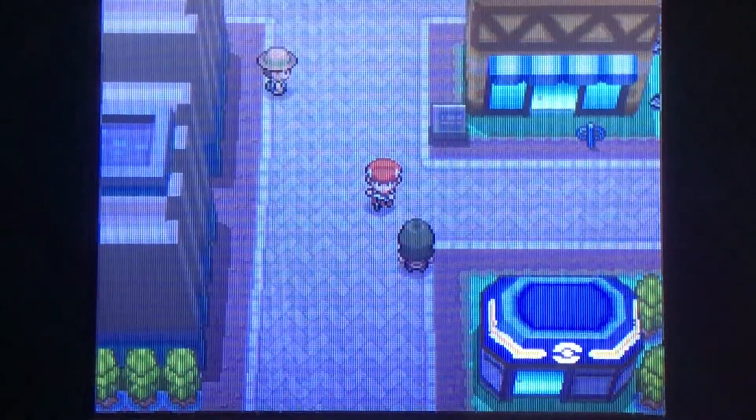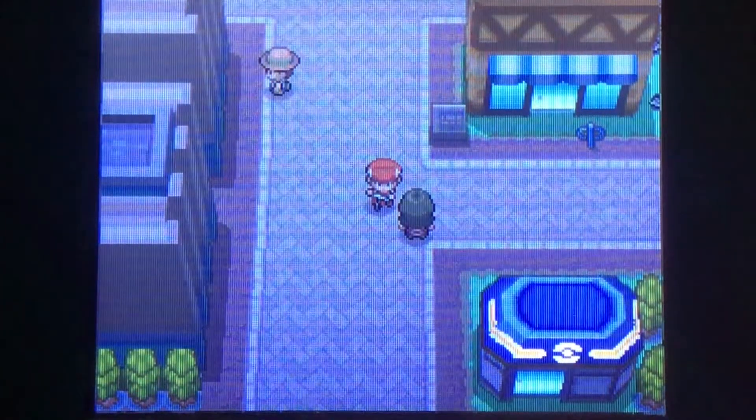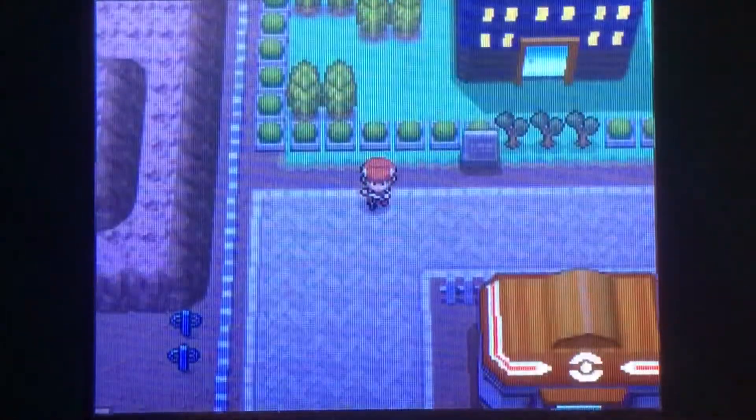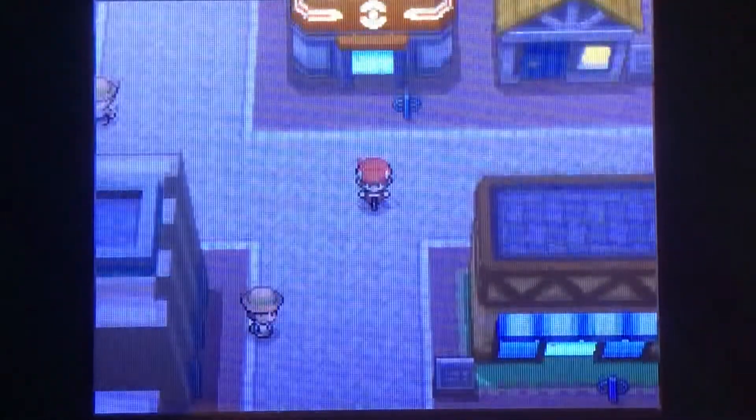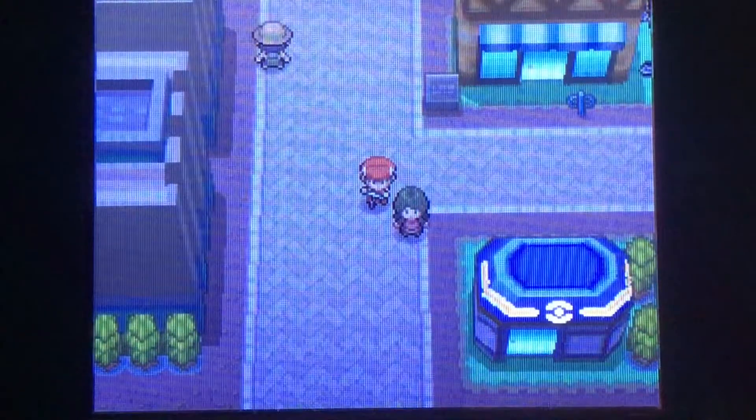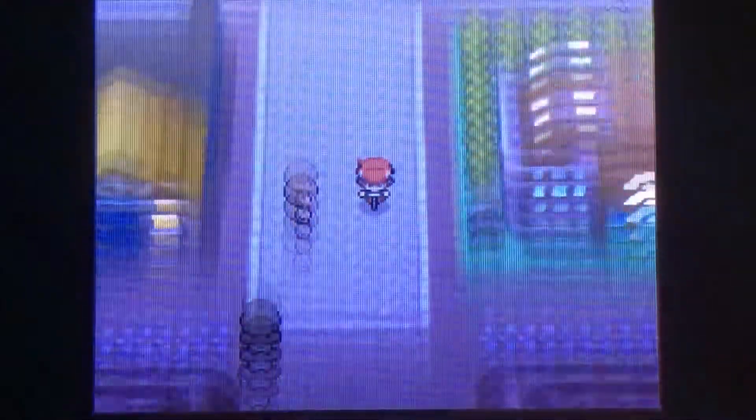What's up everyone, Tarikwake here back with my Pokemon Pearl walkthrough. In the last episode we took down Team Galactic once again in the big Galactic building in Eterna City. We've been in the city the past couple of episodes, but now that we've got the bike because we saved the bike manager, we can head south towards the next city.